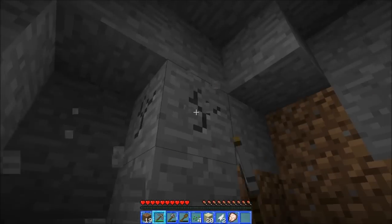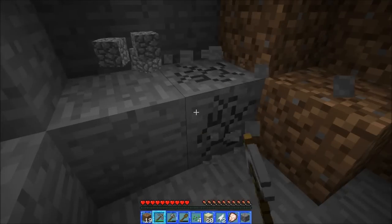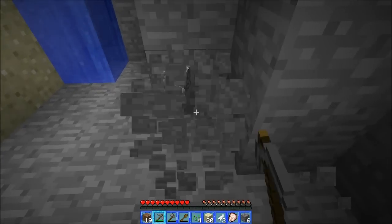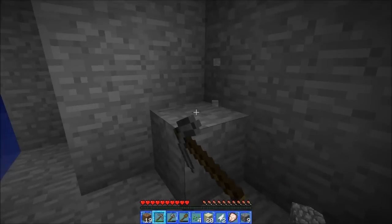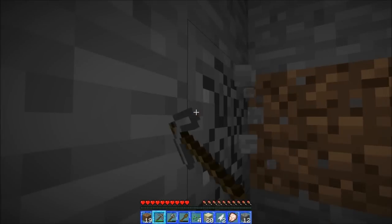We need enough cobblestone for a furnace because we want light — otherwise things will start spawning around us, and that's no fun for anyone.